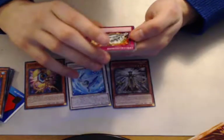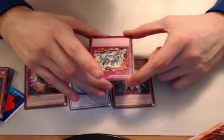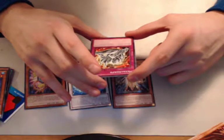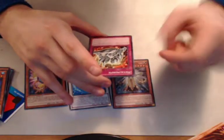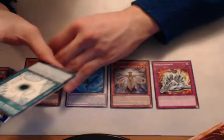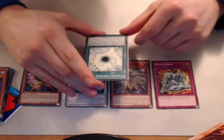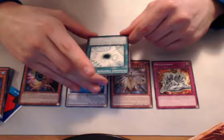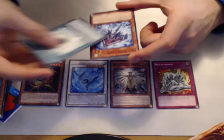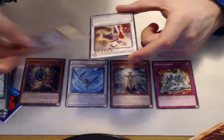Metal Morph — well, I'll be damned! Target one face-up monster on the field, equip this card to that target; it gains attack and defense, and if it attacks, it gains attack equal to half the attack of the attack target during damage calculation only. That's good — that's a spicy card right there! Synchro Cracker — target one synchro monster you control, return it to the extra deck; if you do, destroy all phase monsters. That's actually not bad — pretty good effect. Link in for a Flyer — useless.